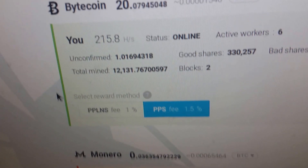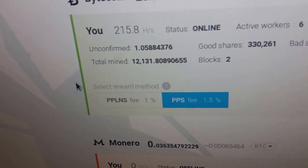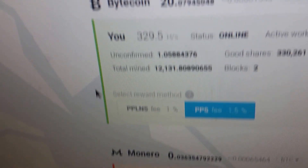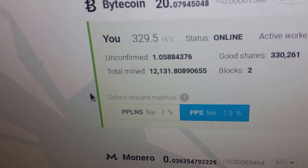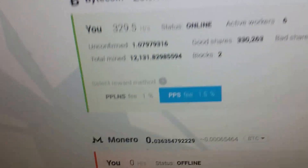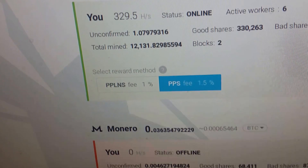We can see here that MinerGate on the computer where the GPU is tells me I'm getting over 2 kilo hash. The highest we're showing is 329. That's a little higher — I was running it earlier with Claymore and it only got me 40 hash out of that GPU.